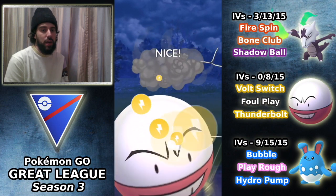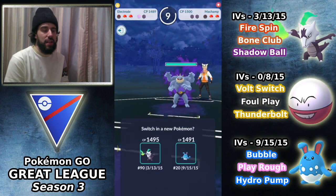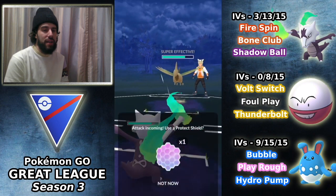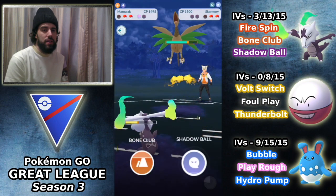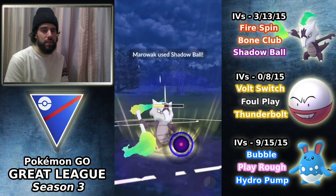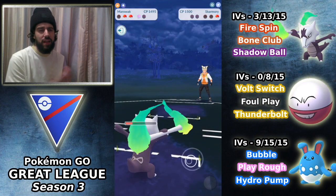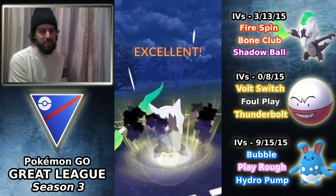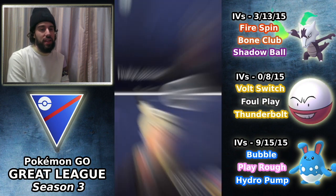We're able to farm down with Full Switch, so we have a lot of energy. I throw this Thunderbolt at whatever comes in — it's a Machamp — definitely expecting a shield, and we do get the shield. We're up a shield. Machamp is in, we bring in Azumarill, opponent switches to Skarmory, I bring back in Marowak. We over-farm a bit and throw the Shadow Ball. Machamp comes in and this Shadow Ball does a lot of damage — it one-shots Machamp! In that match we just pretty much hard countered the team.